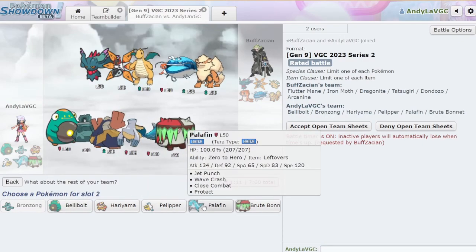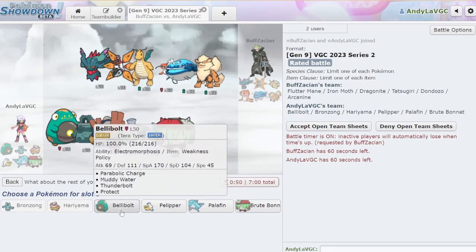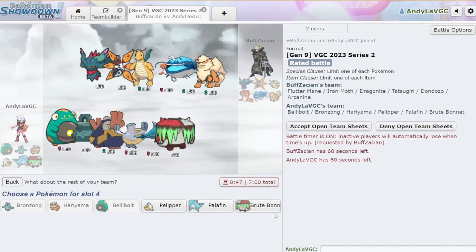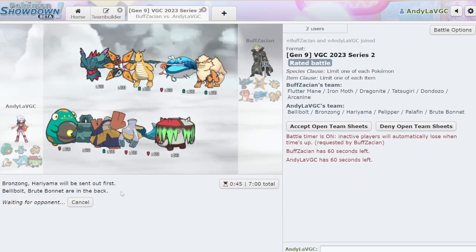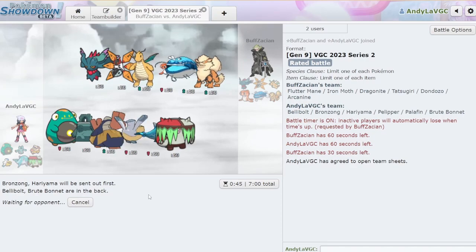I think we go Bronzong. Do we need Palafin? I'm thinking Bronzong, Palafin. But how do we beat Dondozo? Bellybolt is really the only thing we have that can beat Dondozo. Let's do Bronzong, Hariyama, Bellybolt — I think it's just going to be Brute Bonnet again. That's so crazy. When I first started testing this team, I just brought Palafin and Pelipper to every game. But we haven't seen any matchup where it's going to be really good. Palafin's good if they don't bring Dondozo. Maybe I should bring it — but we'll just see.